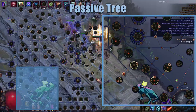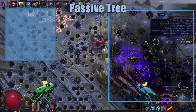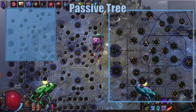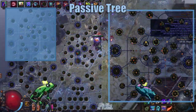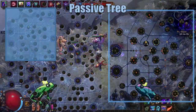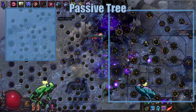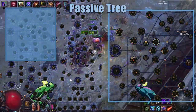Next, we go up from the Scion Life Rectangle, ending up by the Templar side. We start by picking up the Dual Socket, in which we will be socketing our Spire of Stone. We then pick up another cluster of Totem nodes going into the Templar, and picking up more life nodes, more spell damage nodes, and some increased AoE.